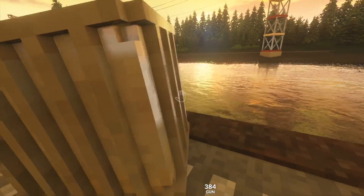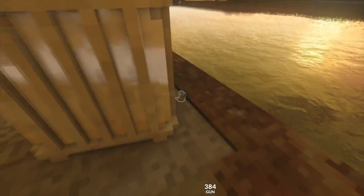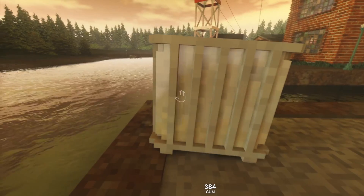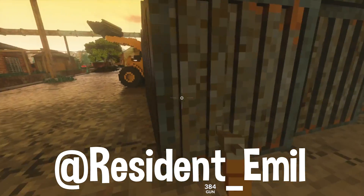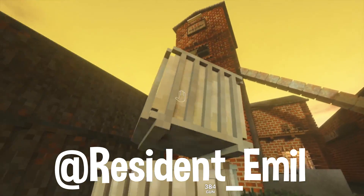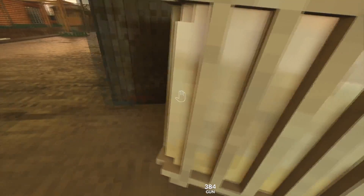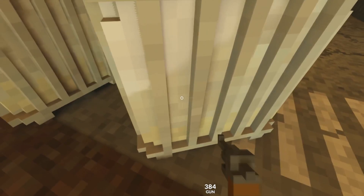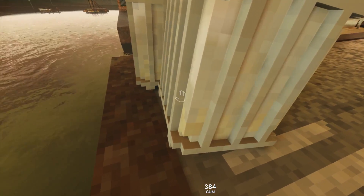We're gonna be doing some more crazy stunts today. I wanted to start off with something I did in the last stunting episode, which is jumping the lake — whatever you want to call this, pond or lake. Well, technically there's a dam there, so it's definitely not a pond. Resident Email, one of the developers for this game, showed me up with my ramp design with his own.